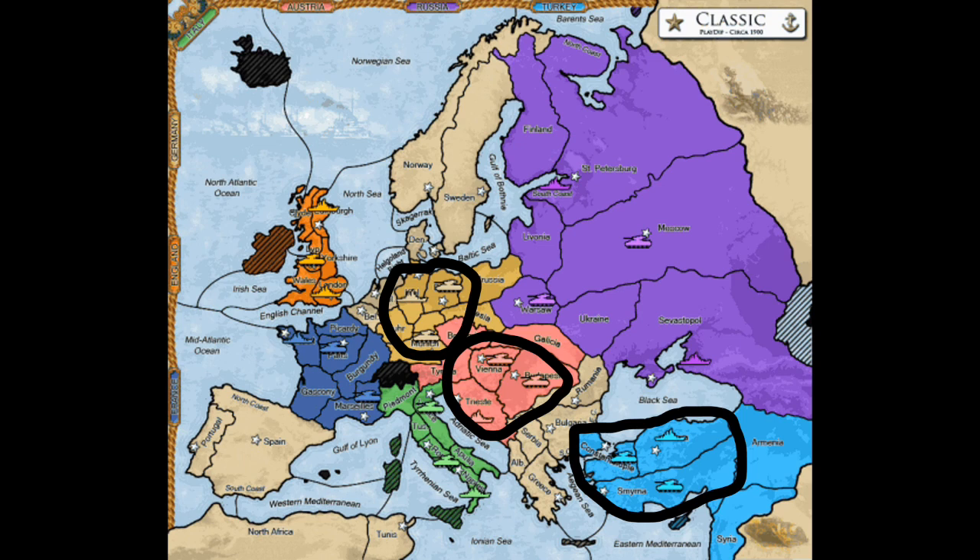It bears repeating that if these three players agree on it, the Russian demise is all but guaranteed. Italy and the Western powers might be able to help you to some degree, but realistically, Italian armies and French fleets are not going to be able to do very much for you at this early stage. So you make nice with Germany, Austria, or Turkey — ideally more than one if possible — to get yourself that possible second build. You offer the person something that they want, because it's good to be perceived as giving and not just taking.